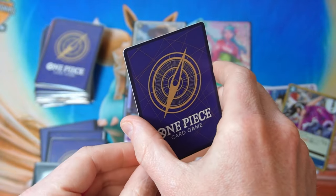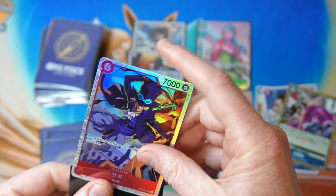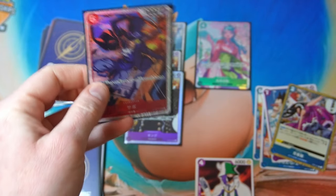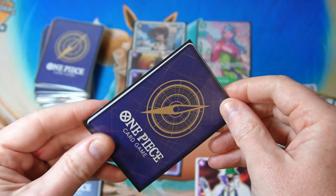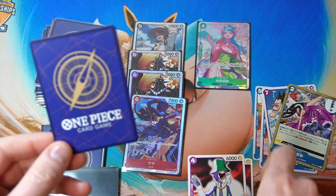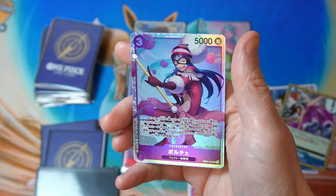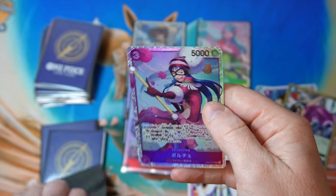All right, there we go — a rare, and then it's Zoro. It's not the good Zoro though. I think it's OP4 that has the good Zoro, that one's very expensive. This one is the not-expensive one, I should say. Another common, and oh — all right, that's a new set SR, we take that!